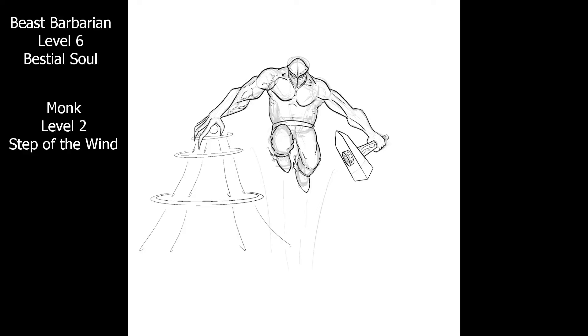You can also take the optional monk feature to be able to use a warhammer as a monk weapon, meaning you can use features like the monk's Flurry of Blows and Stunning Strike, increasing your martial capabilities. The 3rd level Beast Barbarian feature gives you access to growing claws that give you a free extra attack, and they count as unarmed strikes, so you can easily pump out 5 attacks per turn using a combo of your warhammer and your claws as well as Flurry of Blows.